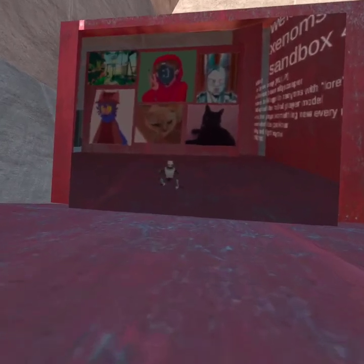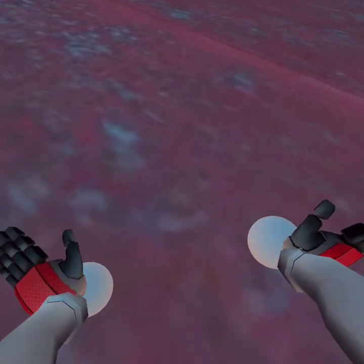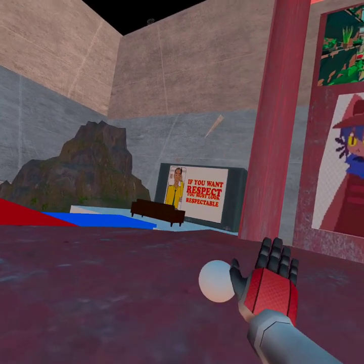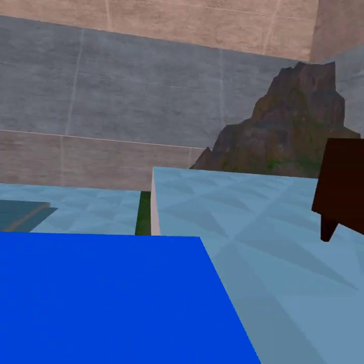I'll be coming to App Lab and Steam soon. Let's get into the new features. First of all, I've re-added the robot player model from the original version of the game. I've also added sounds for when you hit the ground and your controllers vibrate as well. I've added a TV over here which plays the funny VHS tape from Better Call Saul.